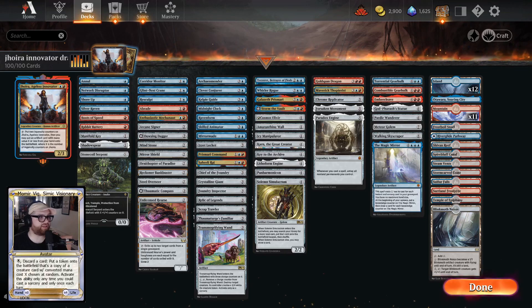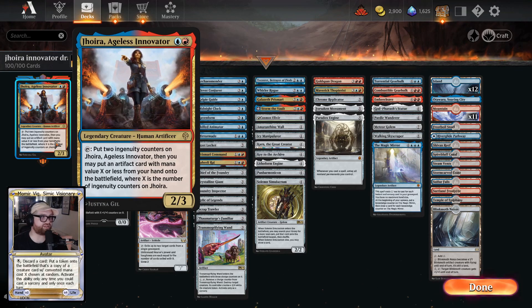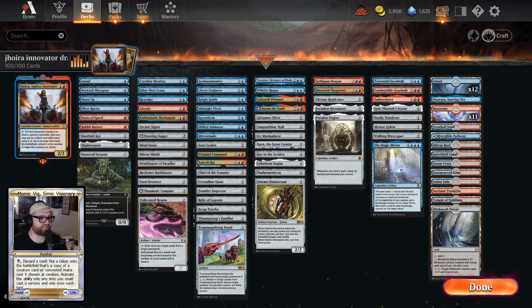Hey, what's up, I'm Bigloquat and this is a Historic Brawl deck on Magic: The Gathering Arena I've been having a lot of fun with lately. It's Jhoira, Ageless Innovator. Jhoira reads: tap, put two ingenuity counters on Jhoira Ageless Innovator, then you may put an artifact card with mana value X or less from your hand onto the battlefield, where X is the number of ingenuity counters on Jhoira.